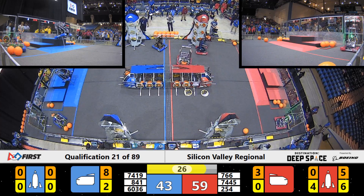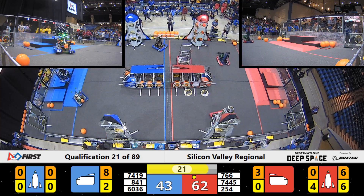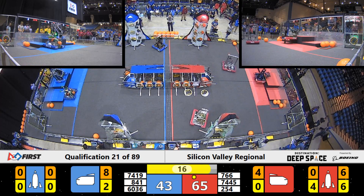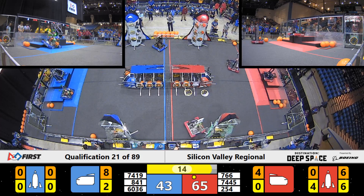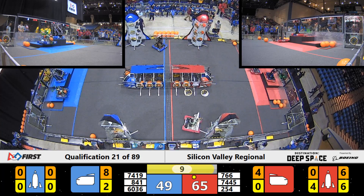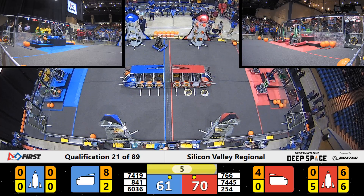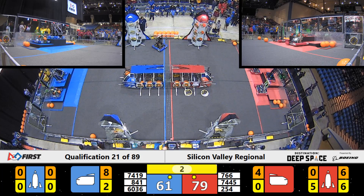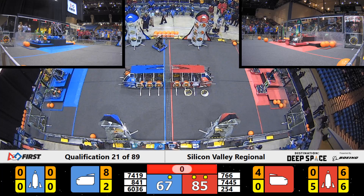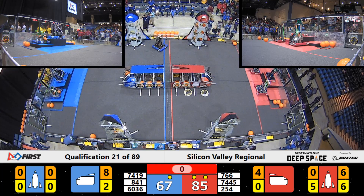Cheesy Poofs — only one more piece of cargo to complete that rocket, and there they have it with T-minus 23 seconds remaining. Their rocket's ready for takeoff on the Red Alliance side. Over by the Blue Alliance, we have one robot that has climbed up for a 12-point bonus on level three of the HAB, and it looks like the Cheesy Poofs are climbing up as well for a 12-point bonus on the HAB. Alliance partner 7445 is also on the HAB platform with five seconds remaining. Looks like they will earn their extra ranking point bonus for the HAB climb, and the Blue Alliance as well, climbing enough robots onto the HAB levels to hopefully earn this.